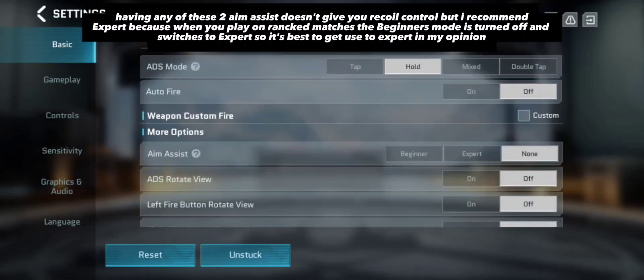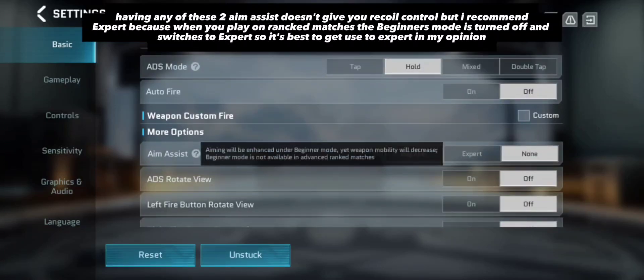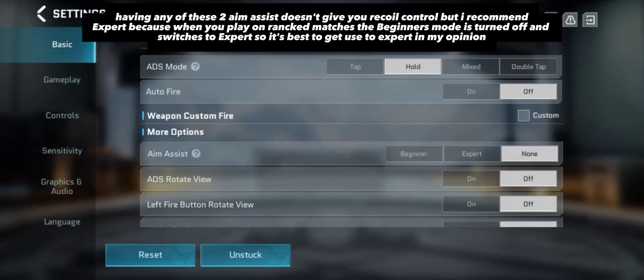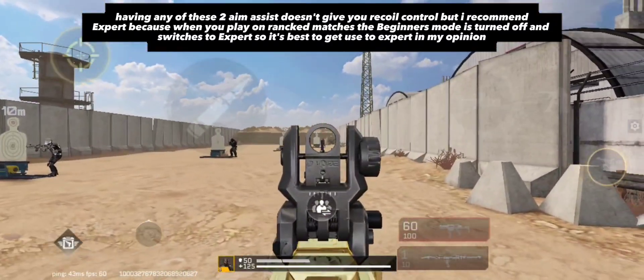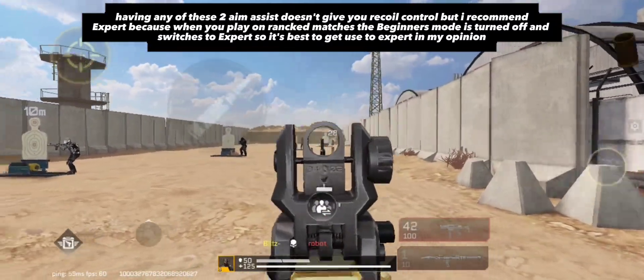Having any of these aim assists doesn't give you recall control, but I recommend Expert because when you play ranked matches, the beginner mode is turned off and switches to Expert — so it's best to get used to Expert in my opinion.